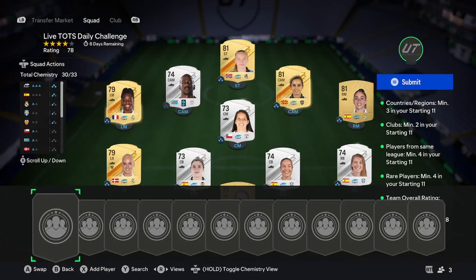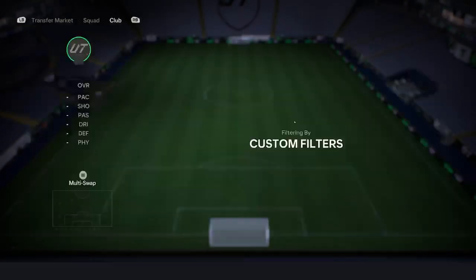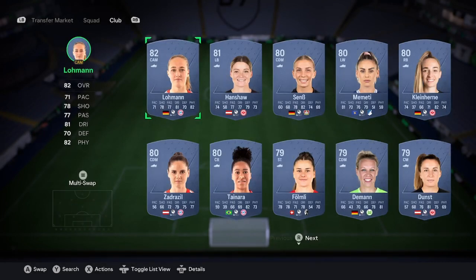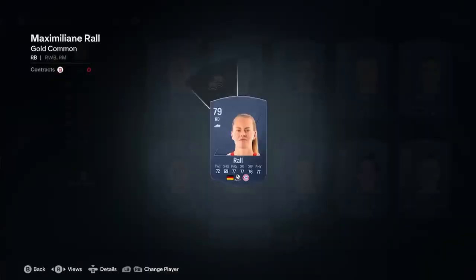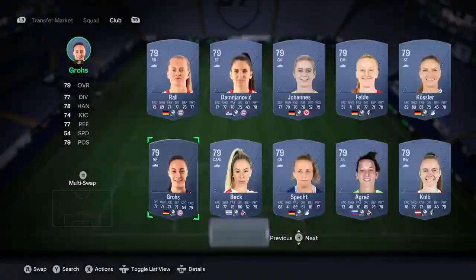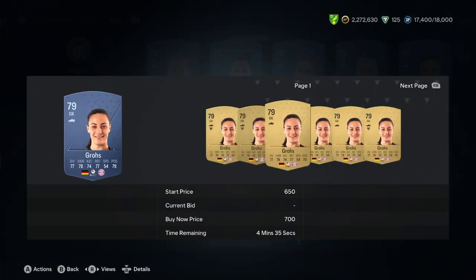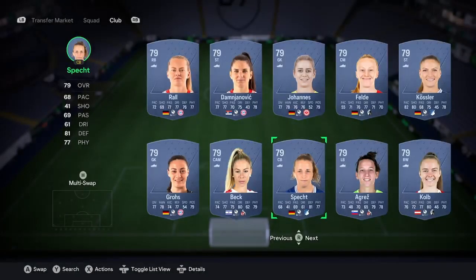The next step is very simple. Just go ahead and do your filter again, but change it from gold rare to gold common. You're going to want to search and get two players here, but make sure they can go in position. It doesn't matter too much what rating they are — you want at least a 77 or 78. You don't want to be paying more than 500 coins per one. That right back is expensive but the goalkeeper is probably fairly cheap. Just get two of them into your team.